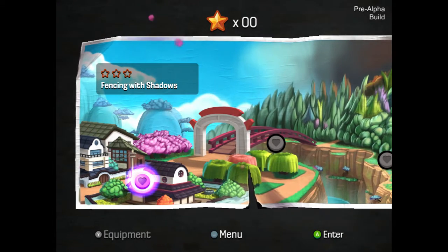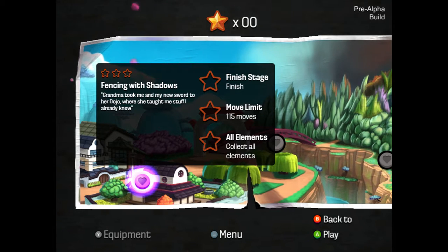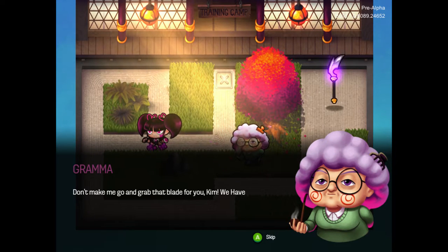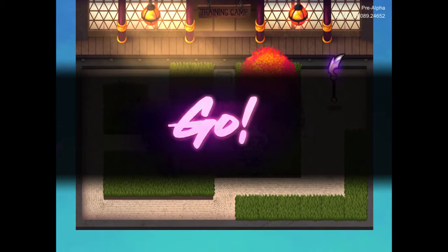This is just a demo, of course. It won't be a full game. 'Fencing with shadows' — Grandma took me and my new sword to her dojo, where she taught me stuff I already knew. Finish stage, move limit 150 moves, collect all elements. It looks like I've got to do special things to get stars — that's something for completionists to look forward to. 'Don't make me go and grab that blade for you, Kim. We have a lot to practice in so little time. Go.'